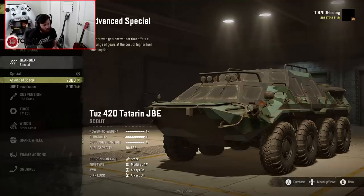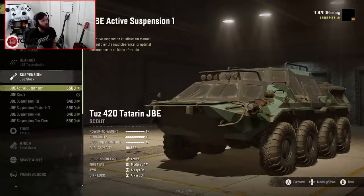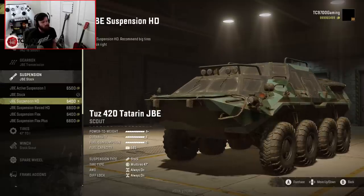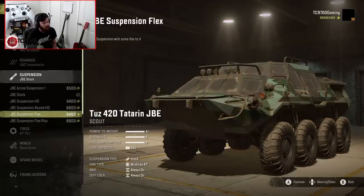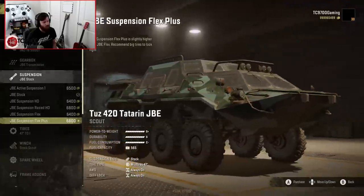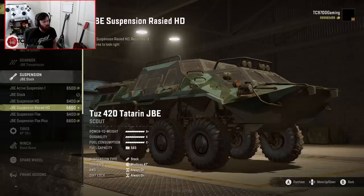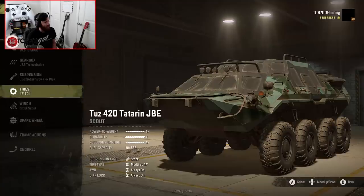We've got the special gearbox, advanced special gearbox, and the JBE transmission with nine gears, as well as both high and low. We also have quite a few suspension options: JBE active suspension one, JBE stock, JBE suspension HD, suspension raised HD, suspension flex, and flex plus. The flex plus is going to be your highest option with the largest amount of flex. Raised HD is going to be a little higher in the front because the suspension stiffness is distributed a little differently. So let's go ahead and do flex plus.